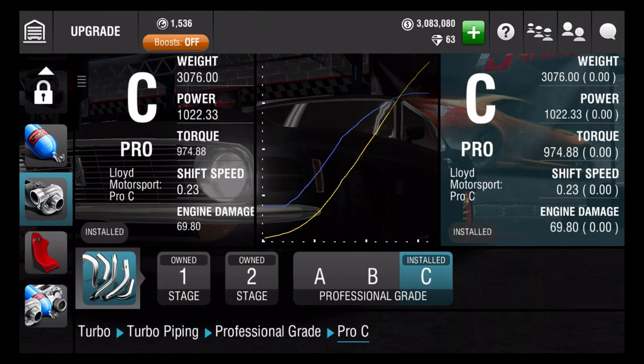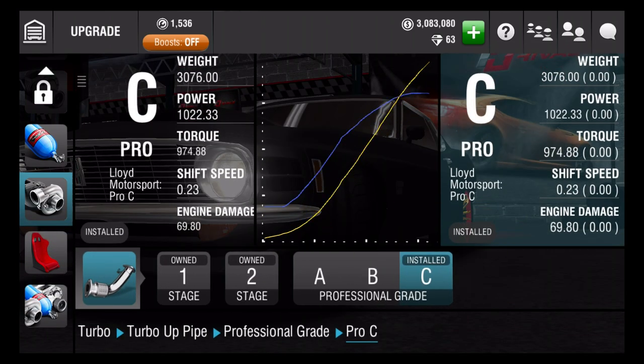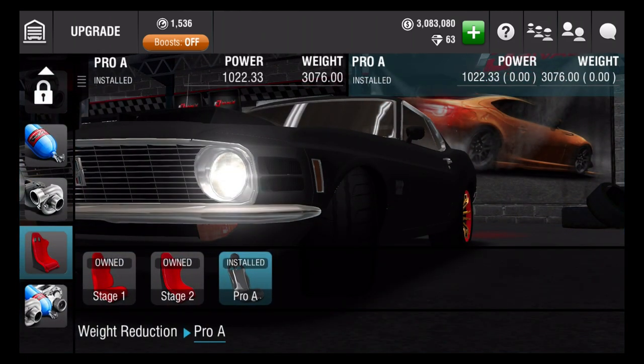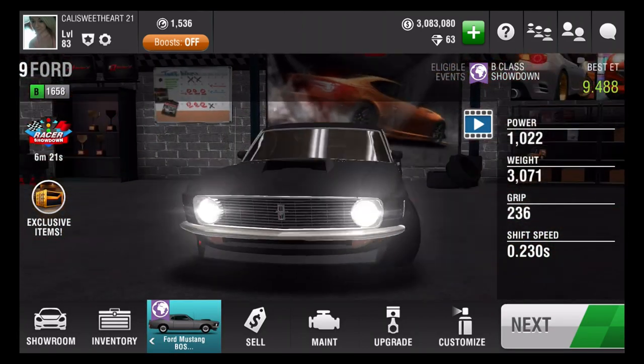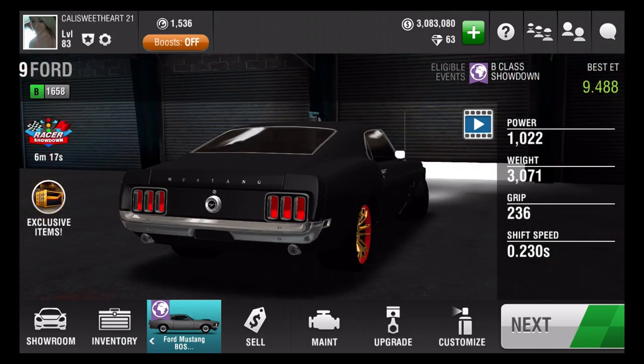Turbo piping is C. Drum roll everybody - turbo uppipe is C. What is wrong with this car? And then weight reduction is pro A. So everything was chosen for C, except for like the professional grade A and that one B. This car is trippy. What class was this car again? Now I gotta go check - it's a class B. I guess it really wanted to be a class C. It's trying to tell me it wanted to be class C, because I don't think it likes B at all.